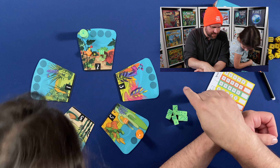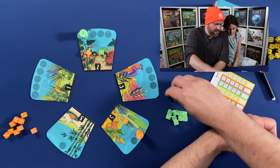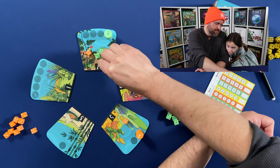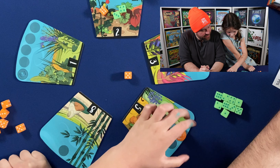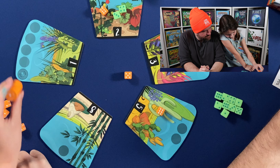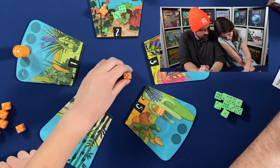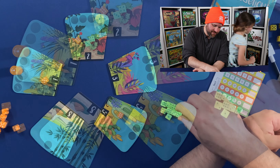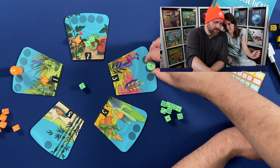Let's see, I think I'm going to play a three. One, two, three. And go right there. These are quick turns. One, two, three, four, five. I'm going to put a three down and go one, two, three.